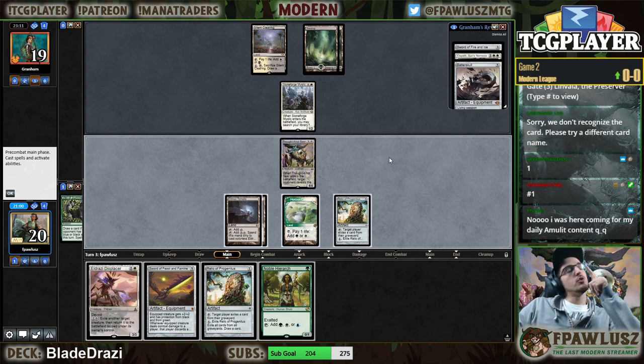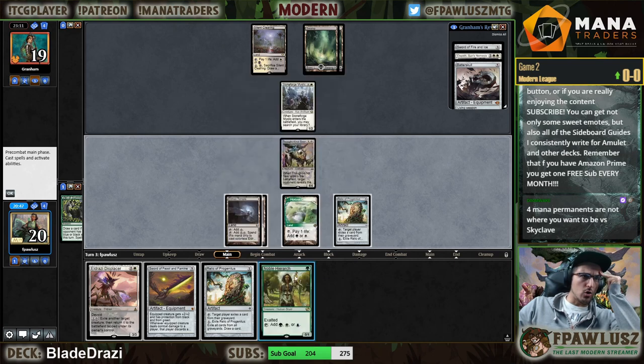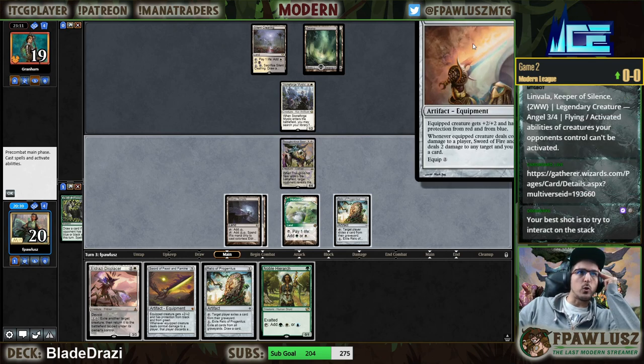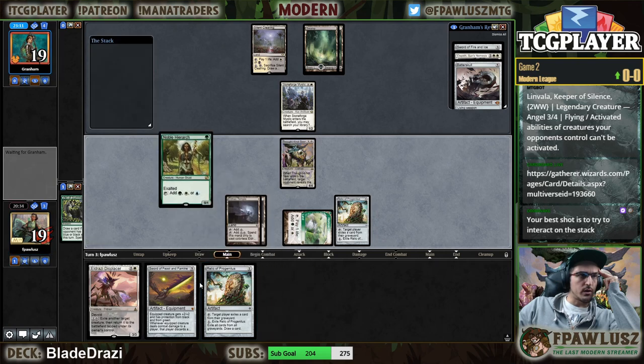Do I care about developing my mana and playing a Relic so I can crack it and cycle? Because if I get to draw another land or untap with the Hierarch, I get to a Displacer and crack it in the same turn. The problem is if my opponent draws a land and gets to equip Sword of Fire and Ice — so it's correct for me to go for Hierarch here.